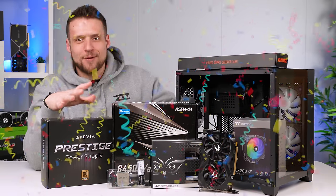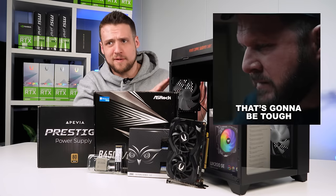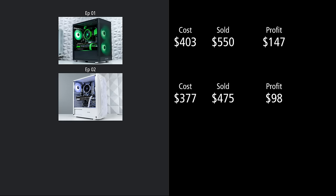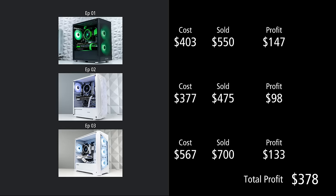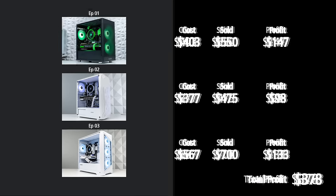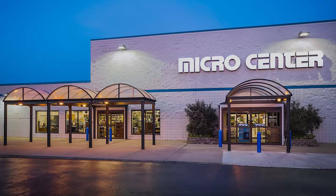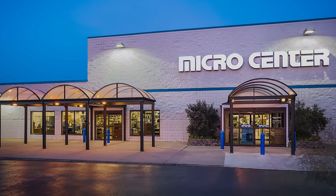We are finally back with another episode of Flippin' Friday. Sorry for the delay, but this episode might not be as easy as all of our previous ones. During Season 2, we've already racked up a healthy amount of profit, almost to the point where we're playing with house money after just three episodes. But those three builds were during the last few months of the year, the holiday season when everyone's buying. We're now in the February/March timeframe, which is where things definitely slow down a bit.